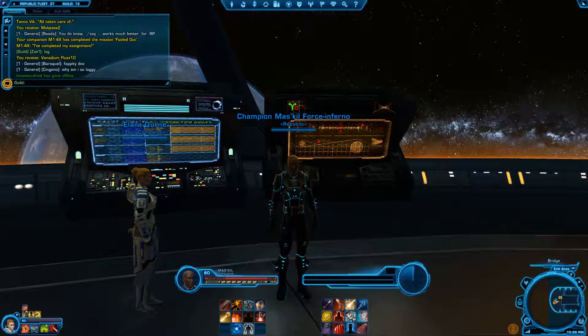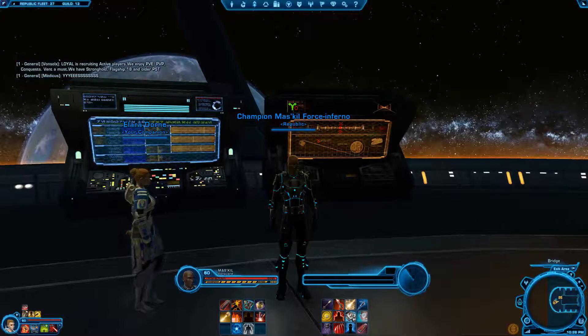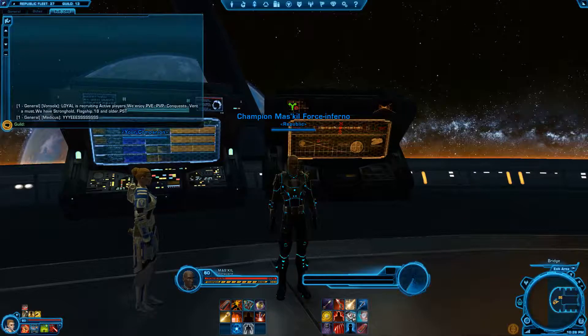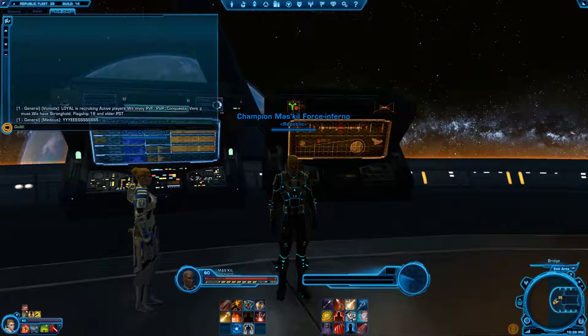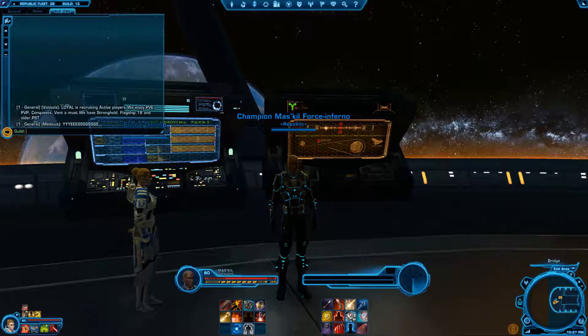And then when something important happens, you might miss it. So by minimizing what shows up, the only text that appears is important and it makes it easier to see. Also, the way my UI is set up, the ops frames start about halfway down the screen or maybe a bit lower. So if you take the box and stretch it out — I normally do it about there — it just makes it easier to see when things show up. If someone types 'I need help West,' that would be the only thing that shows up in there.